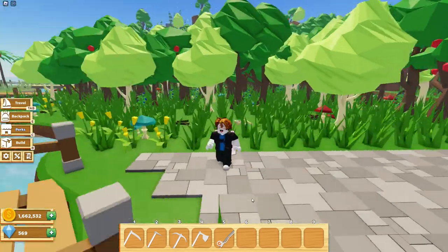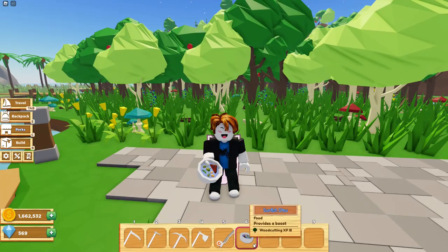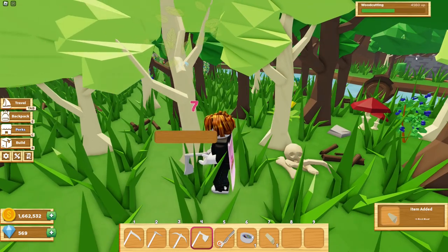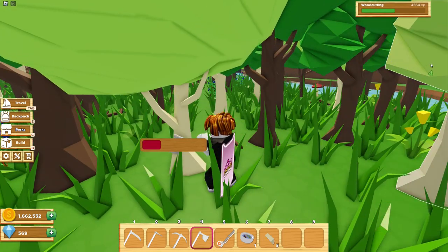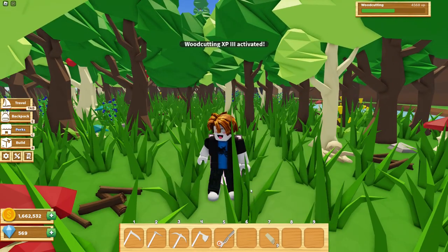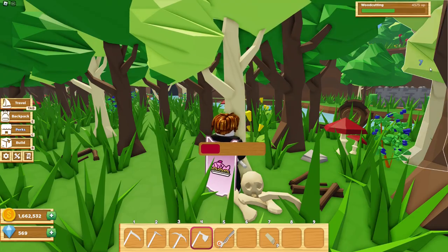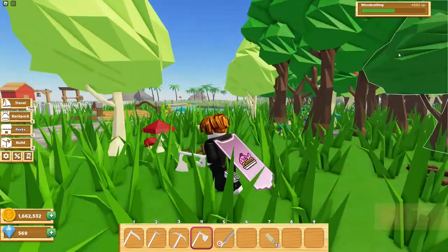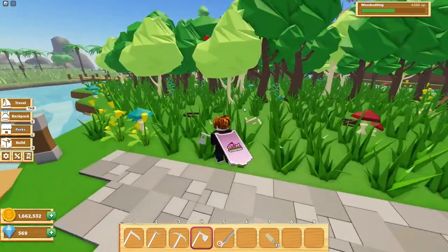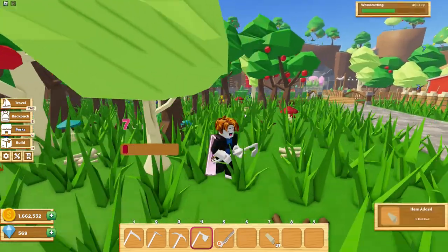Next up is the woodcutting XP 3 boost, which is from the sunfish stew. It's basically the same thing as the mining one. Before the boost, we get about 8 XP from a tree. Now let's eat the sunfish stew — it also lasts for 30 minutes. After the boost, we get 14 XP. So it's a bit more XP — not bad. This boost is pretty good. If you need to level up your woodcutting level, then definitely use this boost.